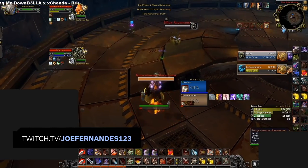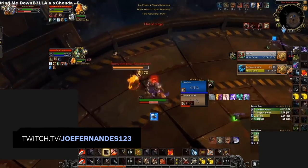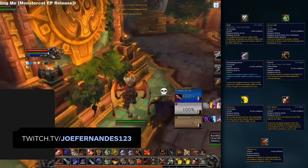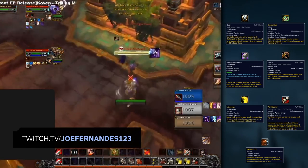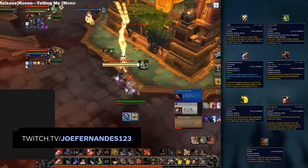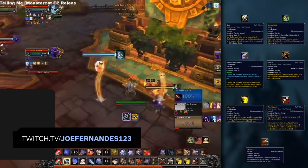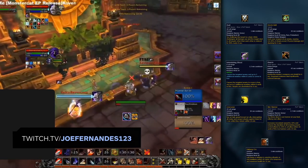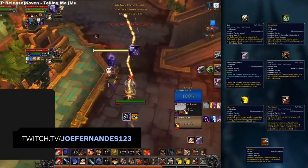Being in defensive stance will significantly reduce the likelihood of dying in the opener unless they pop big offensive CDs. Arms Warriors are excellent deterrents against a lot of pressure. In many openers, it's important to be ready with your peeling abilities if an enemy team makes a setup at the start of the game, potentially saving the usage of other team defensive cooldowns and eliminating the chance of dying in the opener.